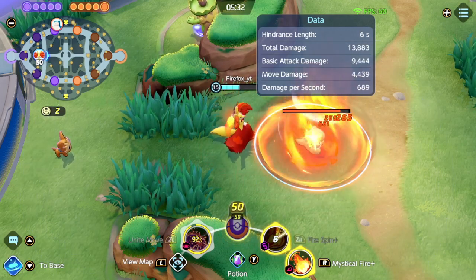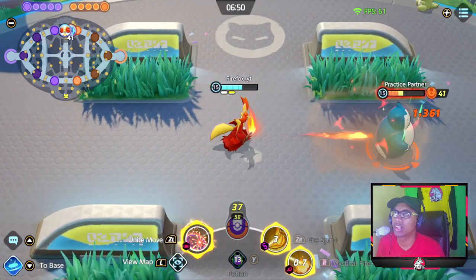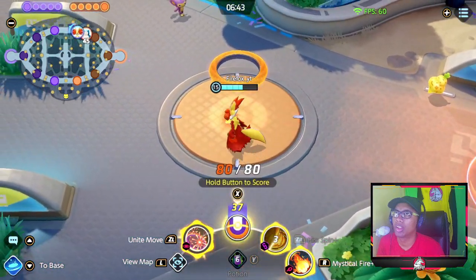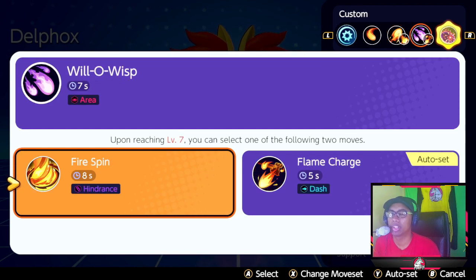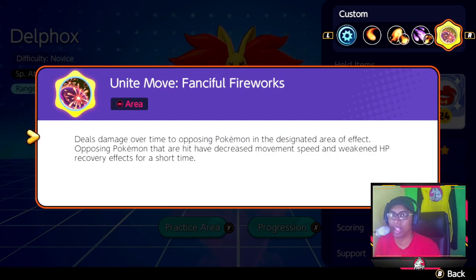I personally opt for Fire Spin paired with either Fire Blast or Mystical Fire, because Fire Spin actually hinders the target and follows it — the move traces the target you want to hit or any nearby enemies. When it attaches to somebody, it pulls them into the center of it, making it much easier to use Fire Blast or Mystical Fire. For those who've tested Delfox before, you'd know that aiming Mystical Fire and Fire Blast has a bit of delay and enemies could walk out of range. Fire Spin pulls them exactly where you want to hit them, helping you land about 90 percent more of your shots.